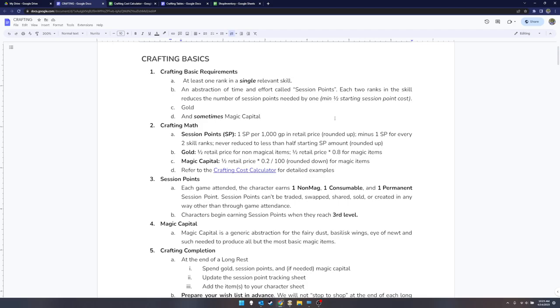You can factor the value of your session points versus the value of just going to a vendor and buying some of this stuff as part of your overall strategy. The gold prices you actually have to pay for crafting something are half of whatever it would cost retail for non-magical stuff, and then 80 percent of that half for magical items. The other 20 percent of that half on magic items gets funneled into the cost of the magical capital you have to spend — straight out of the Pathfinder philosophy.